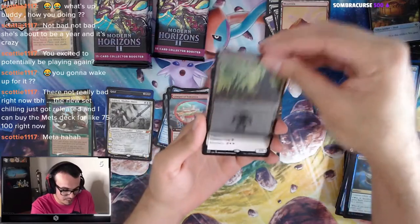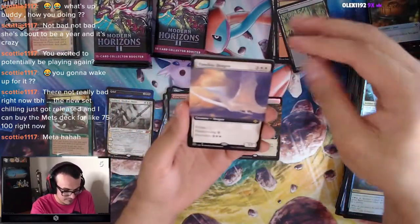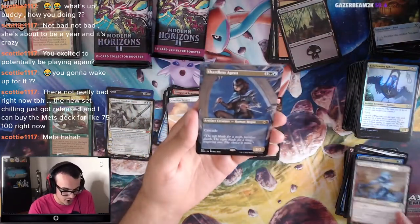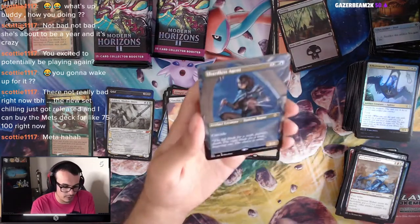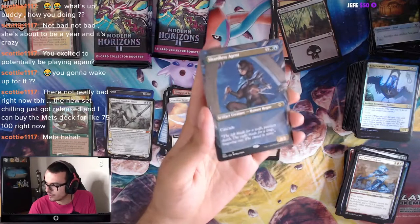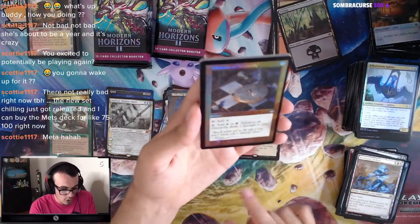We got a Swamp, a Timeless Dragon, Arcbound Shikari, Shardless Agent. I don't think this is foil, this is non-foil. I think we pulled a foil one of this. But hey, that's pretty sweet — the artwork is 10 out of 10.